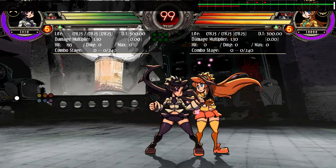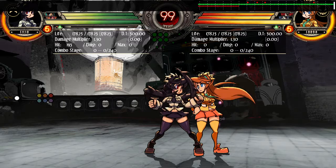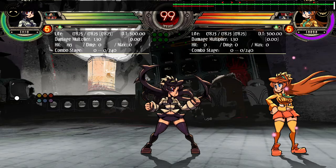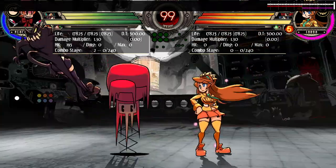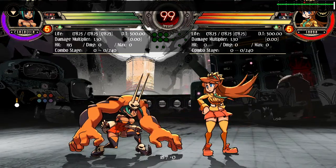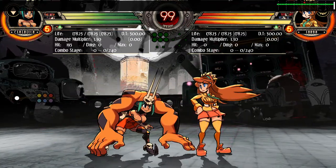A lot of players also like to do frame traps, where they cancel into something that is also unsafe when you tried to punish. You can actually consistently punish because it's minus 25 by waiting for the cancel window to end and punishing the gap in between — no problem. There's another exception with Bella: her sweep is zero, which is kind of crazy, but some characters just have better things than others.